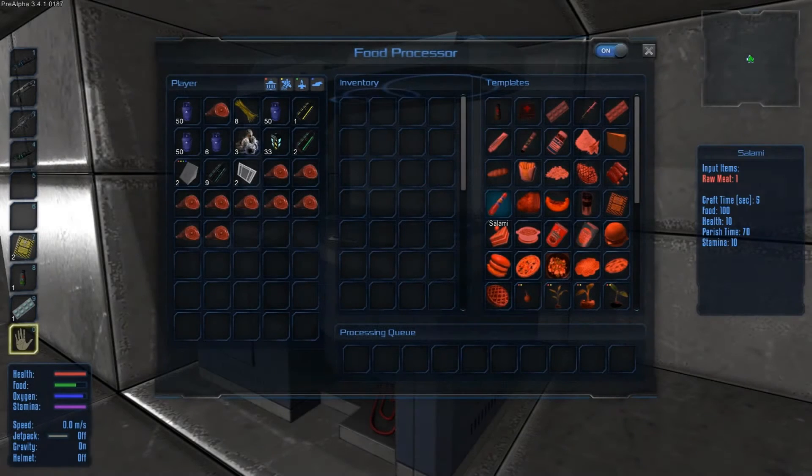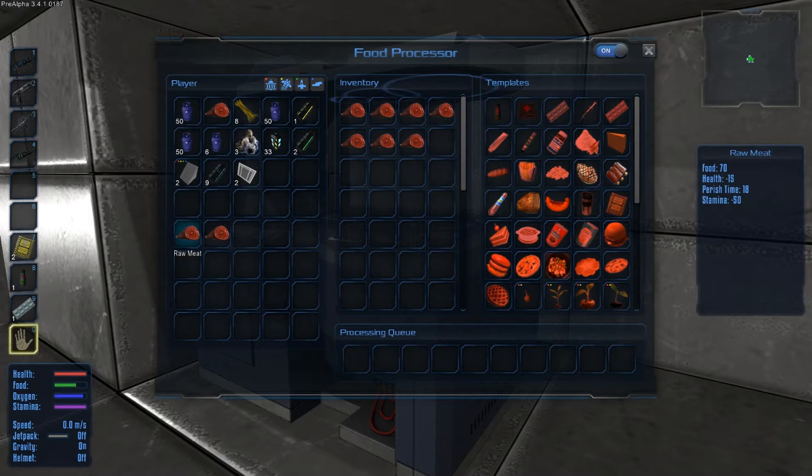Hello peeps, welcome back to Empyrean Galactic Survival. I'm just making some food and then I'm going to go to space for no other reason than I can. Last video, if you watched, you noticed we mostly be eating ham. Ham gives us loads of stamina, well a bit of stamina. I'm still feeling a bit porky so we're going to go for salami today instead.